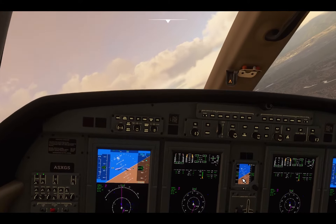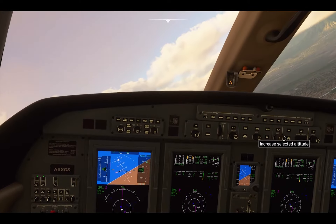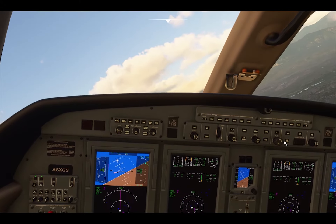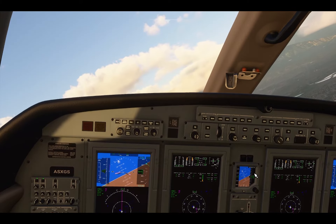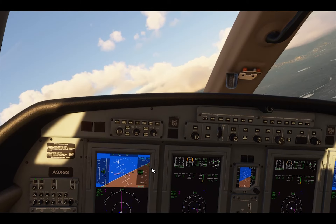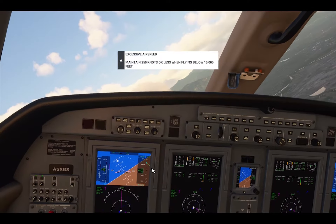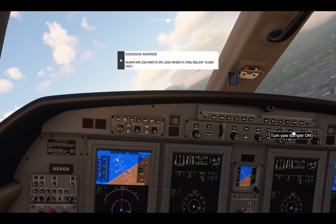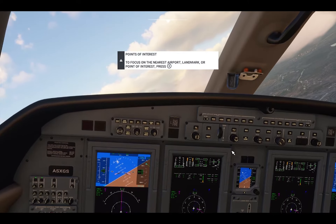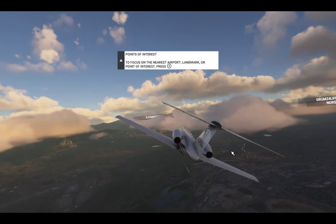Colorado Springs Departure: continue as planned. Altimeter two nine decimal nine two. Okay, we're going up to twelve thousand feet. Vertical speed indicator is alive, we need to throttle back a bit so we don't go immediately into overspeed. Yaw damper is currently broken apparently — the maintenance guy didn't do that — but we've got half bank going so hopefully we're okay. We've got some clouds as we come around.